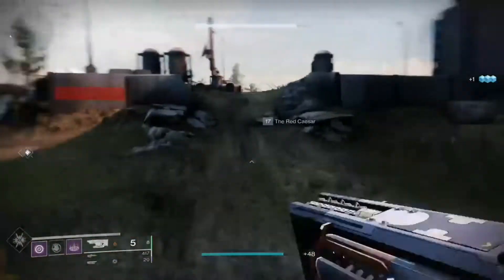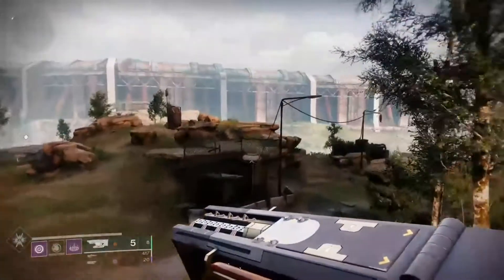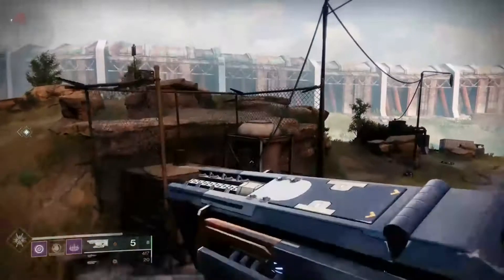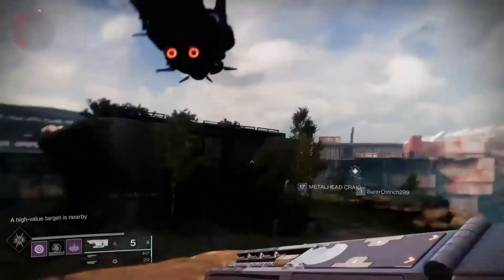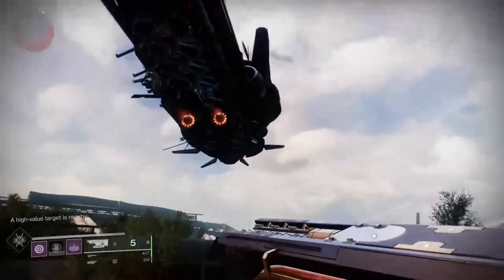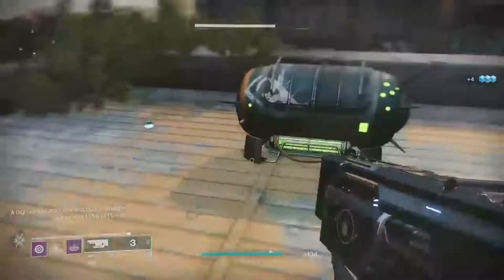The first thing you have to do is get around 13 to 15 strange coins. You can do that by completing public events, strikes, bounties, and Dares of Eternity itself.